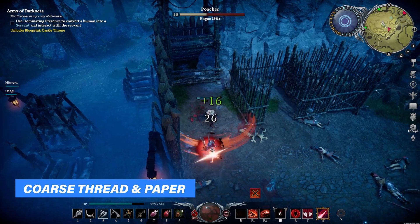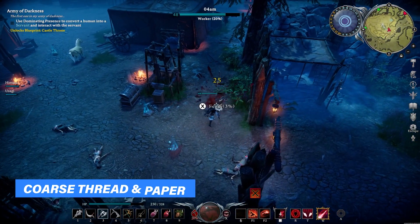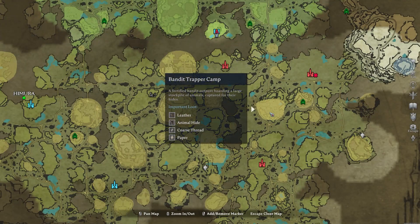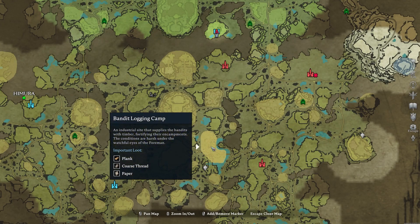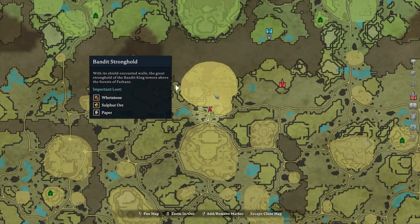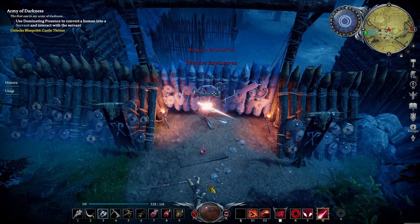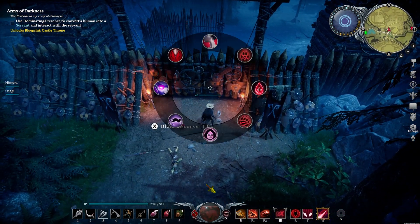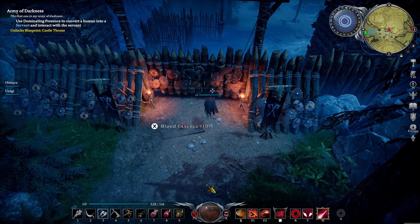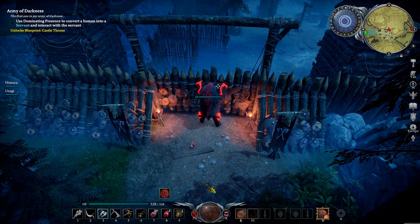We also talked a little bit about coarse thread and paper, but if you want some more interesting farming areas for them, you want to go to the Bandit Trapper Camp, the Bandit Logging Camp, and then the Bandit Stronghold. The Bandit Stronghold itself is blocked by a barricade, which requires explosives if you want to take it down. But there is actually a little workaround — if you already unlocked bear form, you can use your stomp ability and break down the walls to get inside without a problem.